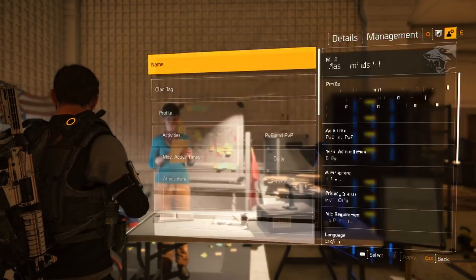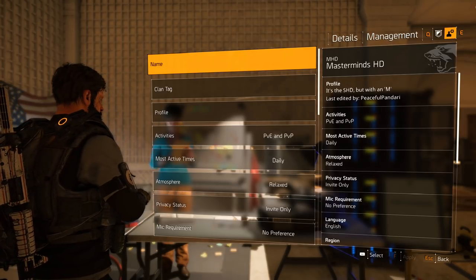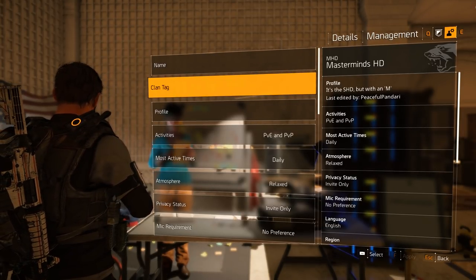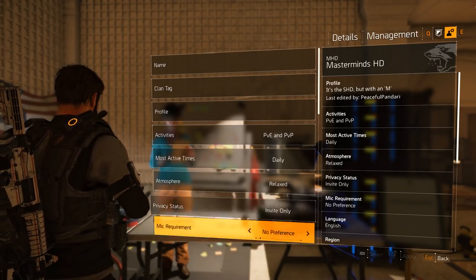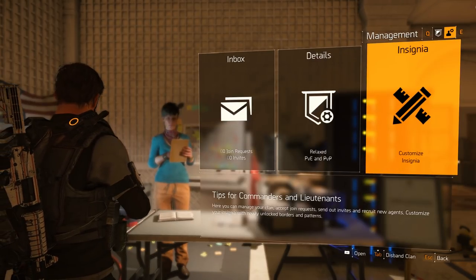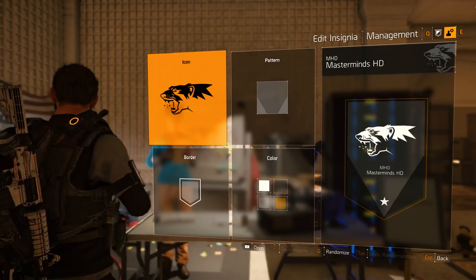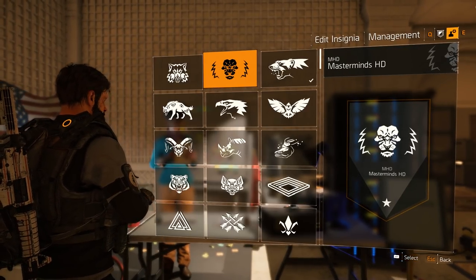Details and insignia are similar to when you set up your clan — the information you provide and the emblem you create for the clan. Here you can enter the clan name, tag, and profile with a maximum of 140 characters, whether your clan focuses on PvE or PvP, when it's active, whether you're relaxed or serious, your privacy status, mic requirement, language, and region. The insignia allows you to further customize your emblem with an icon, pattern, border, and color scheme for each of the four items.